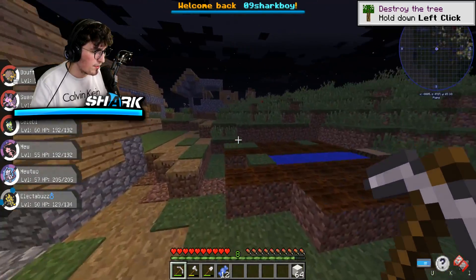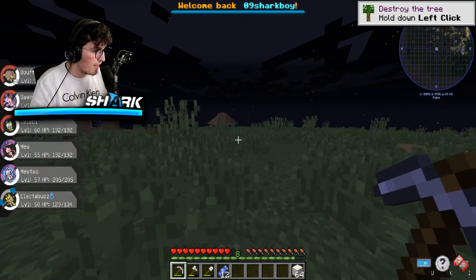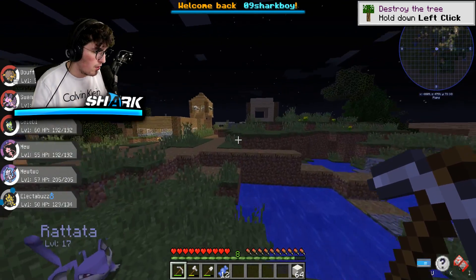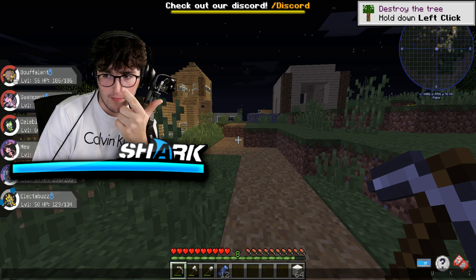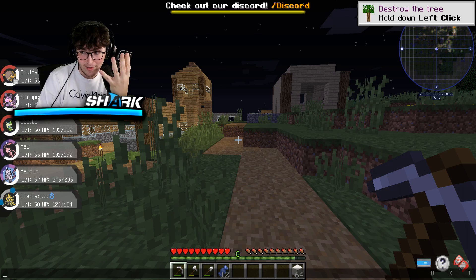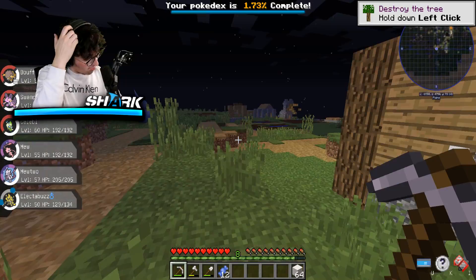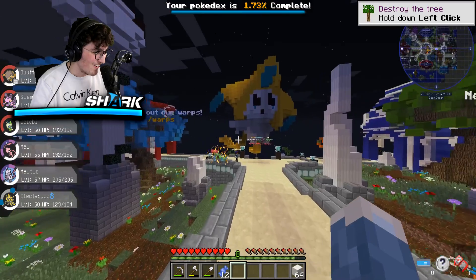Yeah honestly, I just kind of needed to kill time until daytime. I just need to find better starter Pokemon — that is definitely what I need to start doing here. I know there's certain biomes for certain Pokemon. The spawn biomes for Charmander are extreme hills, a mesa biome, crag, a volcanic island, and cliffs — and they're all at daytime and on land. So in that case, let's start random TPing everywhere. Are we really about to go on a hunt to go get a Charmander? That would be so lit.